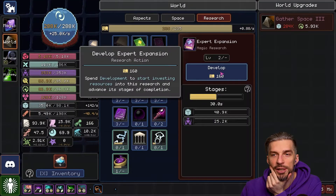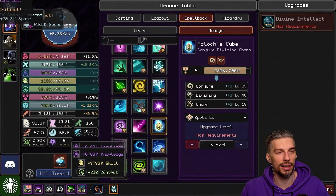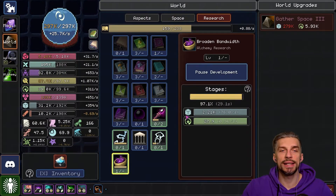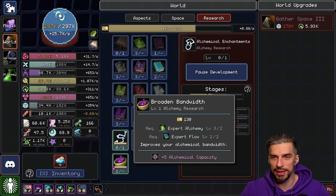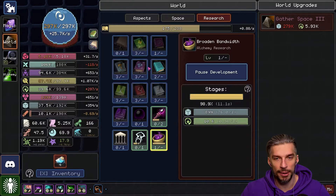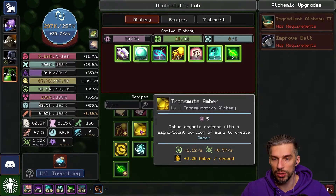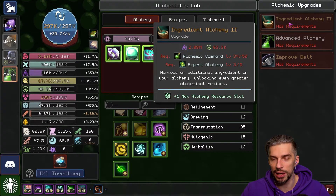Expert Expansion coming up. I think we will take a small break — I will definitely go and get the resources, finish the research, do some upgrades, some passive upgrades, and come back with new stuff. We are at an important point — getting the research we ordered. This Alchemical Enchantment is underway. We also ordered Spellslinger and Broaden Bandwidth, which is almost done — 12 seconds left. And that will allow us to actually put something new in Alchemy. Transmute Ember — bam. The new resource that opens us Advanced Alchemy.